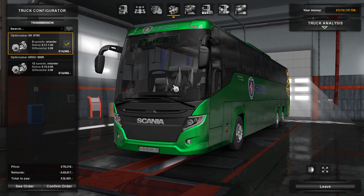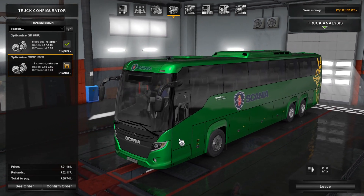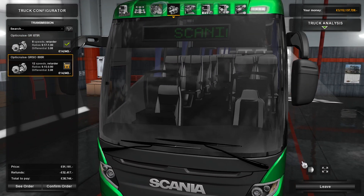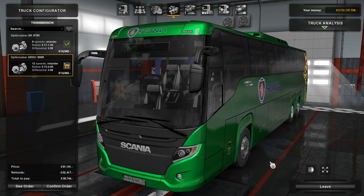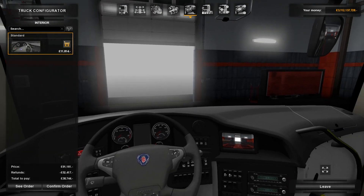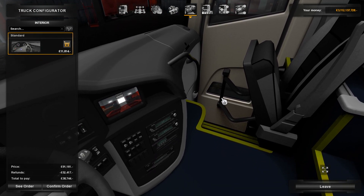There are two different gearboxes to choose from: an 8-speed retarder or a 12-speed retarder. I'm playing this realistic so I'm going to use the automatic box. I'm pretty sure this wouldn't be a manual in real life. It is a bit disappointing though - the automatic is really slow to react to your input. It's not the best auto, but I'd like to play it realistic if this is auto only.